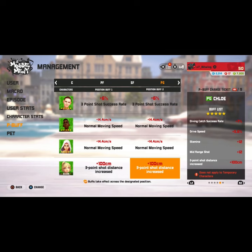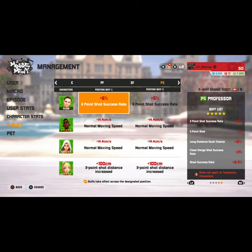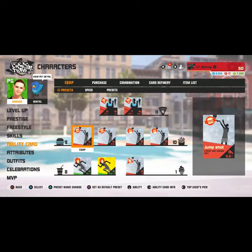You gotta get these with P Buff change tickets, which you can see at the top right. If you want to have the success rate so you can hit more shots, you gotta get a P5 professor. If you guys want to hit contested and deep, you want to put success rate on your burgers and defense resist on your fries.